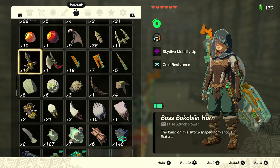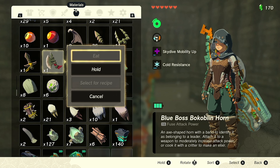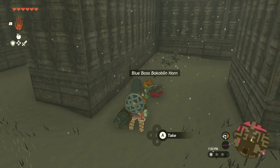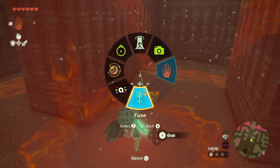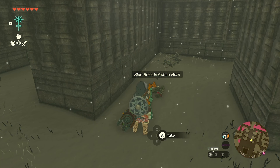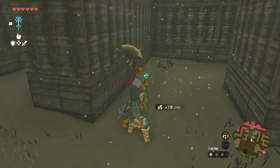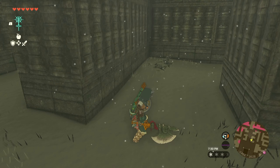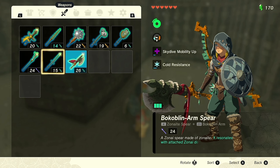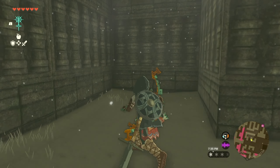Like how about this blue Boss Bokoblin horn? Oh, easy! Nice - 26 attack power. That's huge. Okay, let's switch back to a different weapon.